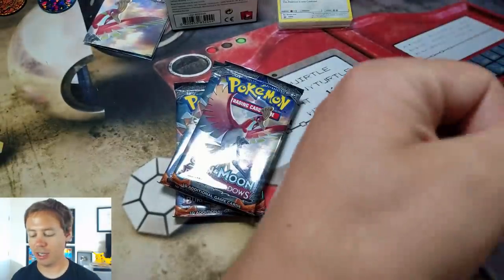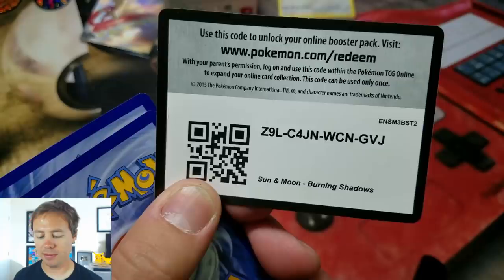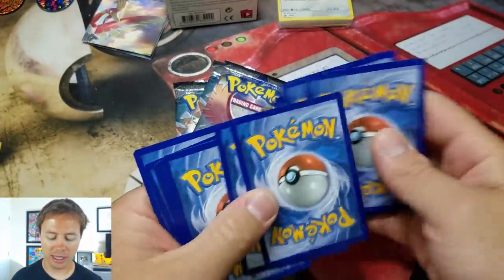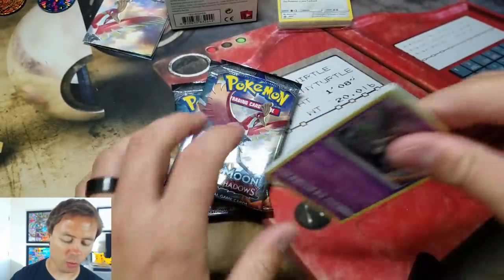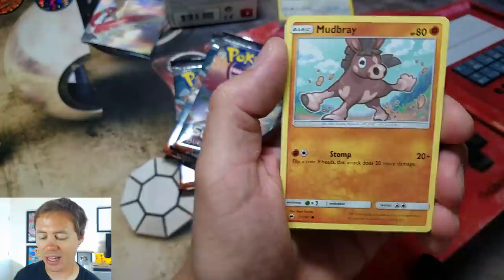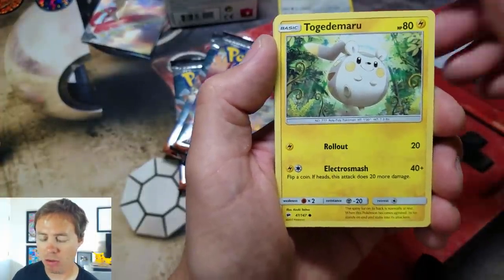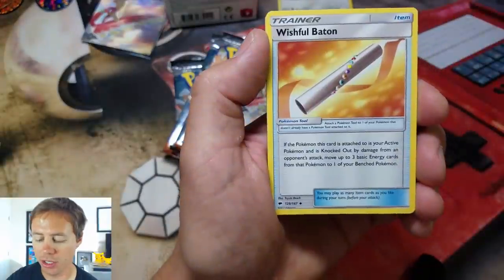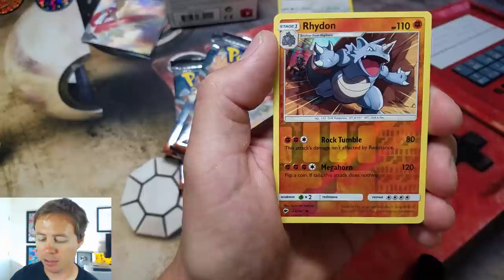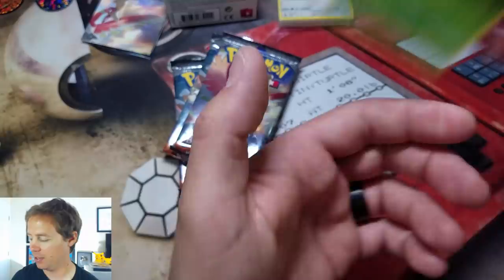Hopefully, we get something good. Here's a code card for one of you guys — thank you so much for watching. Give it a quick glance to see if I get a green or a white code. Here we go: Duskull, Oddish, Mudbray, Sawk, Togademaru, Water Energy, Wishful Baton, Metapod, Bodybuilding Dumbbells, Rhydon Reverse Holo, and a Ledian Rare.